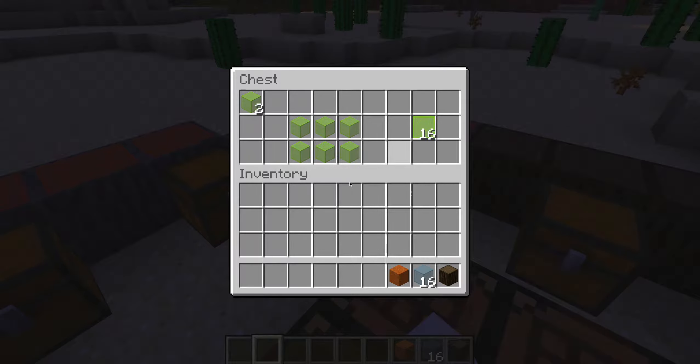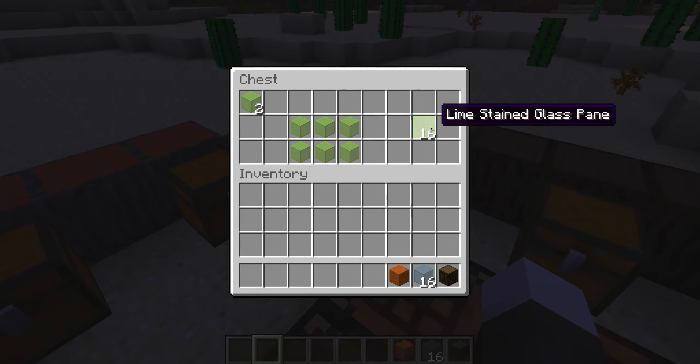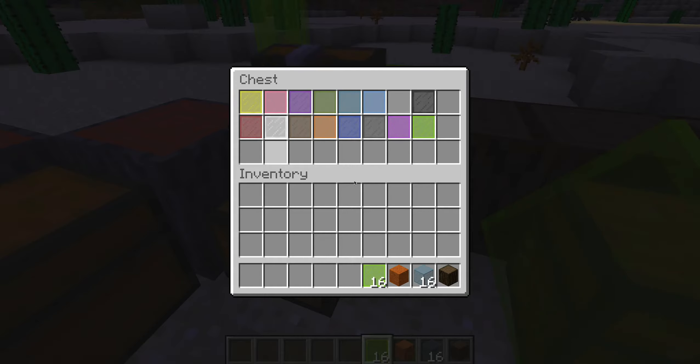You put glass around the outside and the dye in the middle, and you can do it with any type of glass. These are all the colors. You put in your glass and you get eight stained glass back, so you have two left over.